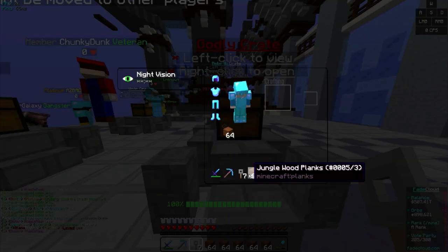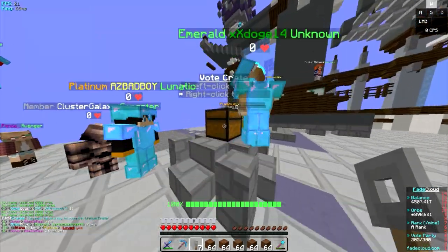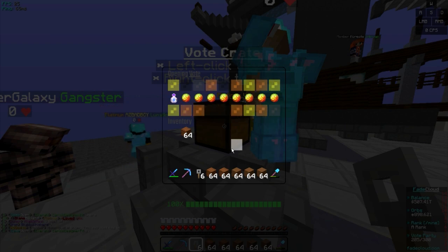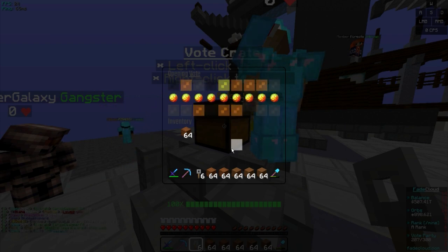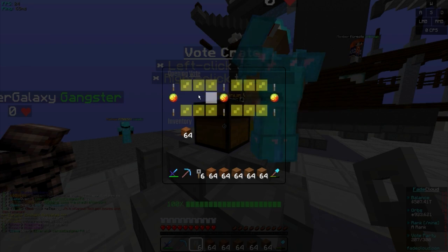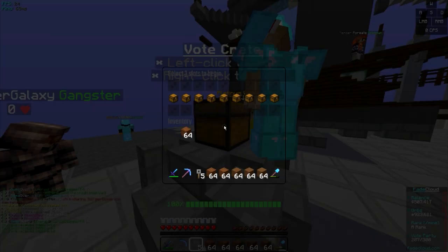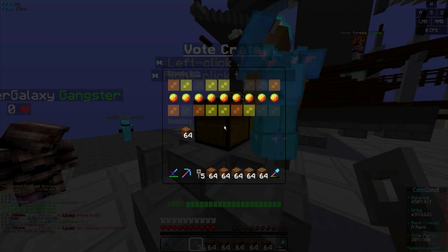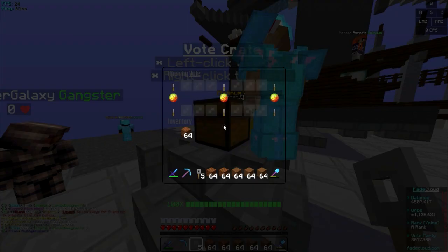Now we've got the vote crate keys — always on the ends and the middle. Vote keys do actually move now, which is a little difference. 20k, 20k, 10k — that's great. I'm kind of trying not to get orbs because the rate at which we get orbs on the server is pretty insane by itself. We did not get the money booster though.